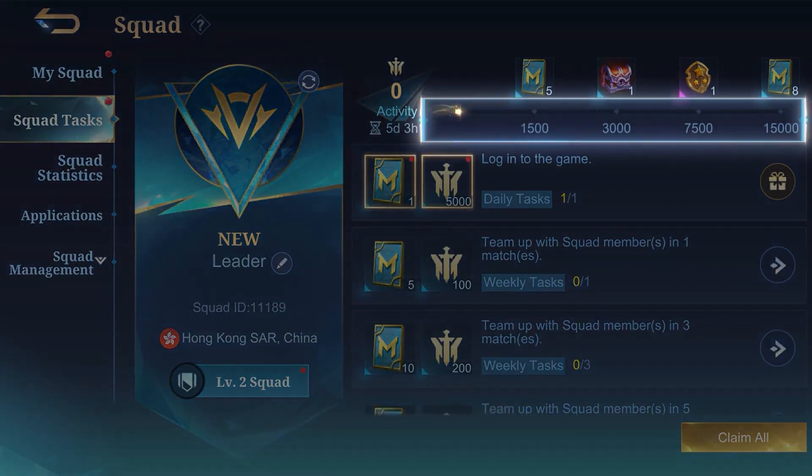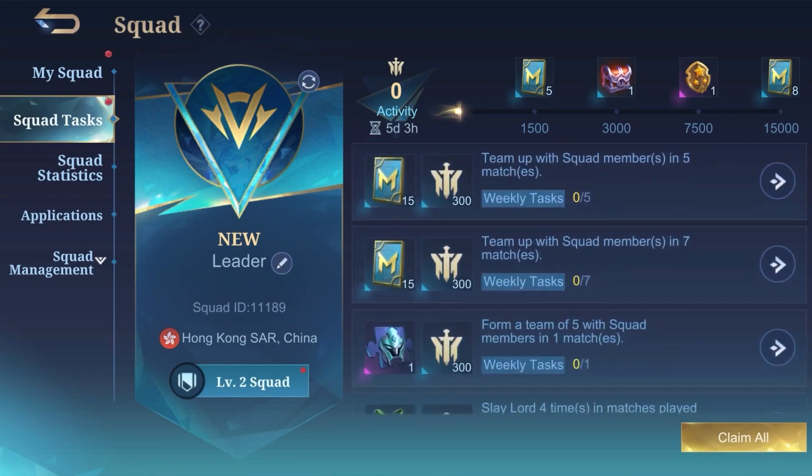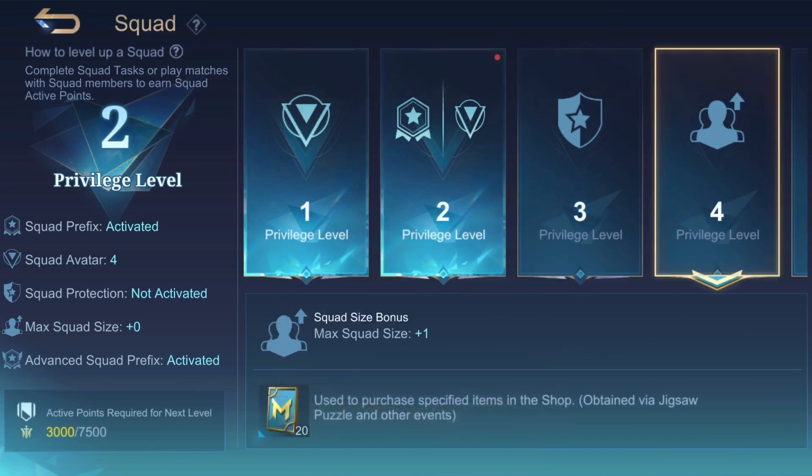and players can now complete Squad Tasks solo or with Squad members to earn active points to level up the Squad. A new level-based Privilege System has also been added to Squads.